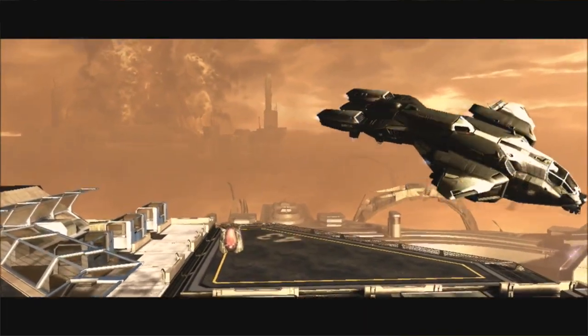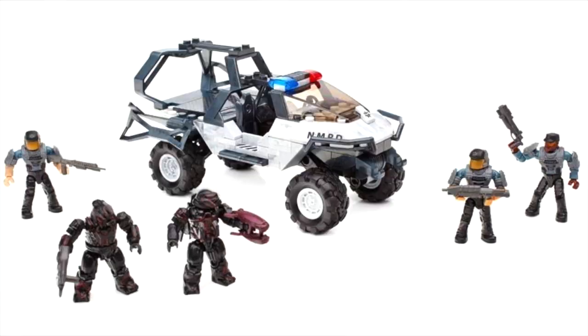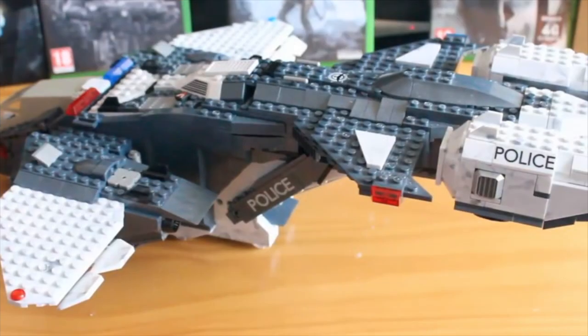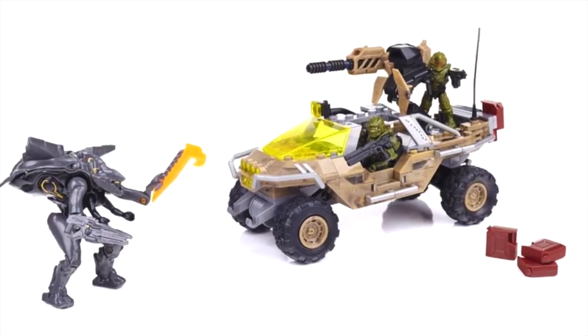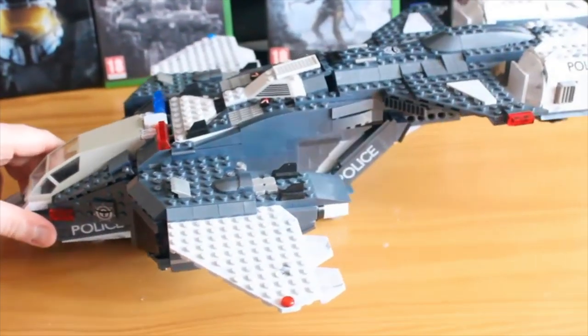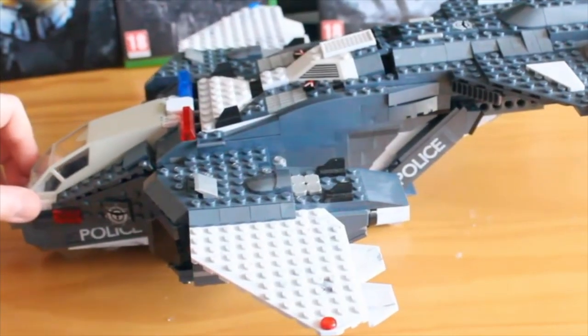Normally there would be a support arm that folds out to attach to a Mantis or a Warthog, but I've removed it because the NMPD Warthog doesn't have that attachment. I feel it looks odd carrying a UNSC Warthog, so I've removed it — it's just a two-peg system. It is a bit of a shame that Mega Bloks added that feature to the Pelican but forgot to add it to its accompanying vehicle. You could use it with a Night Ops Mongoose Warthog if you have one.